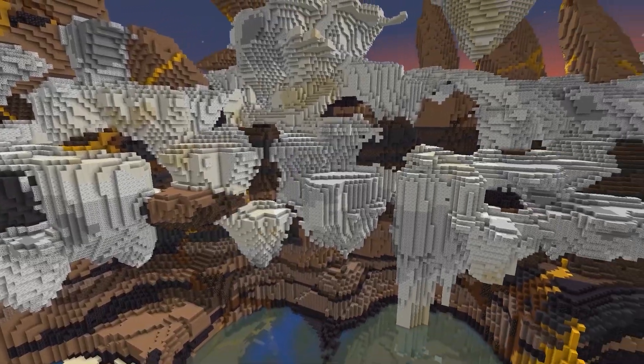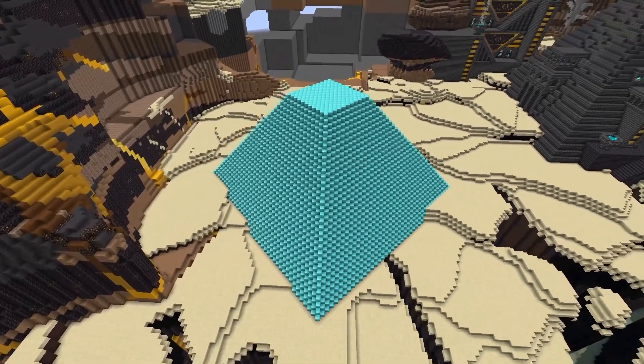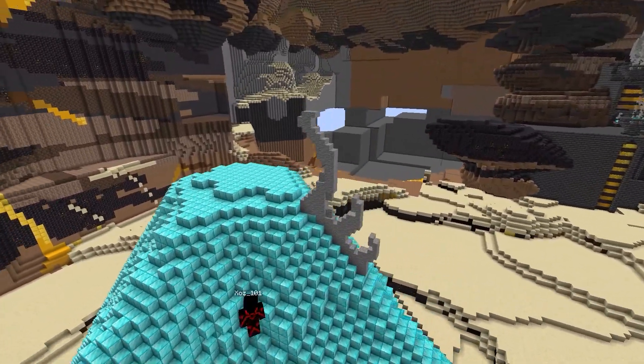Now I make another pyramid, this time making it diagonal. I go and decorate it with skeletal designs such as adorning the top with spikes and putting a skull on the entrance.